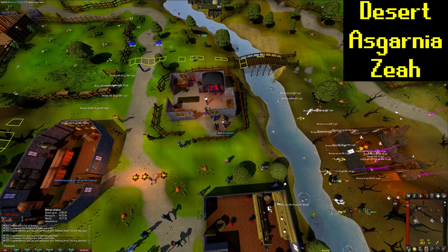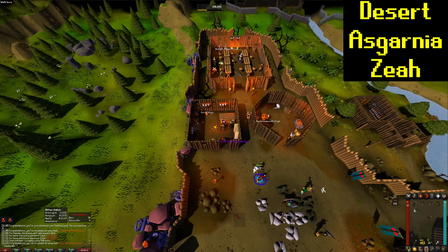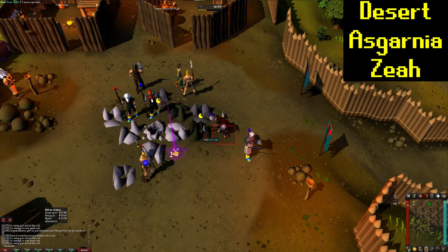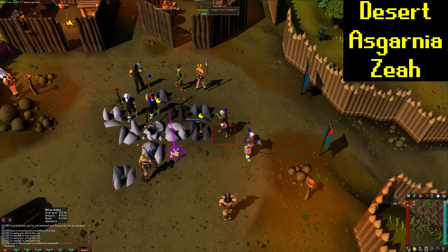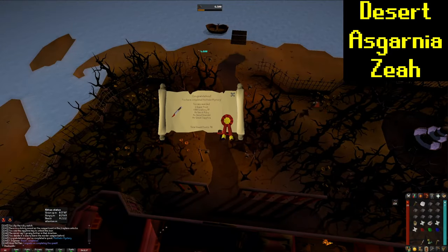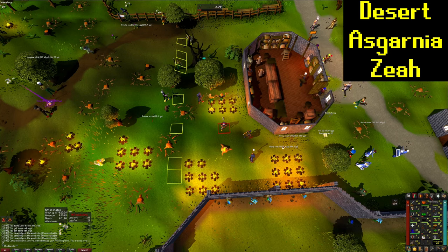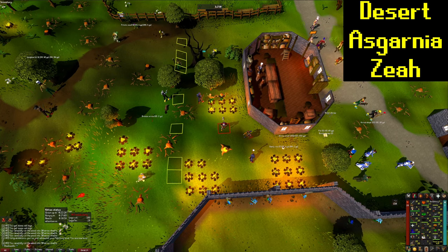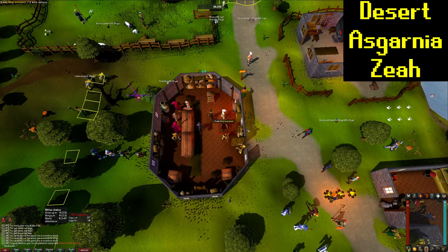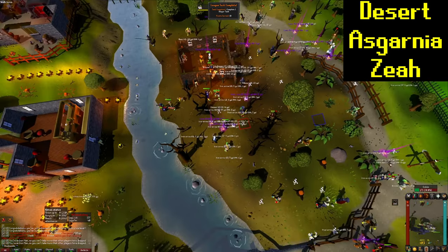Now we're going to smith a Bronze Full Helm for 10 points, then smith a Bronze Plate Skirt for 10 points. We're going to equip some Steel Armor for 10 points — just got a helmet from Barbarian Village. And that is Mining 15 Coal for 10 points. That is Mistel and Mystery completed. That is going to be a task for Fletching 1000 Arrow Shafts completed, and that is going to be enough points to unlock our Tier 3 Relic. That's Fletching 25 Oak Stocks completed for 10 points. And that is completing one Slayer task for 10 points.